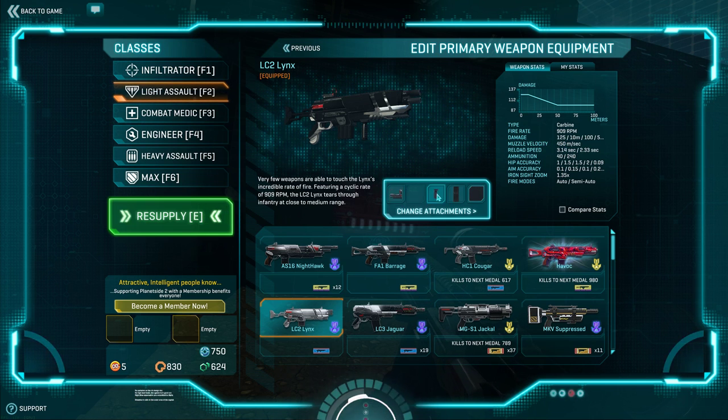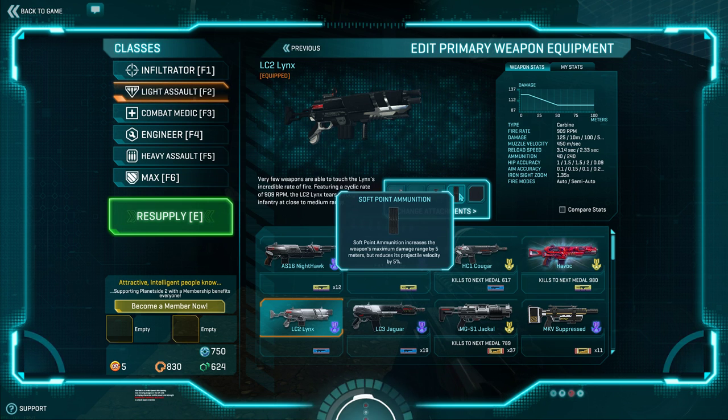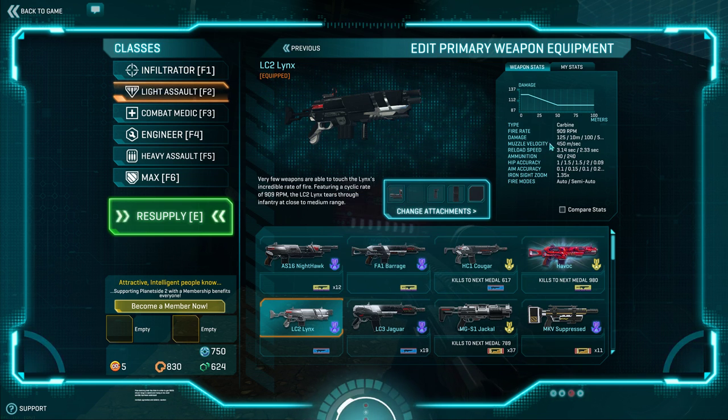At 450 meters per second the velocity is on the low side, and it gets even lower when you equip soft point — which is mandatory on this weapon, since it extends the 4-headshot kill range out to 15 meters, meaning you'll be doing 125 damage (4 headshots) at 15 meters; after that it's 5 headshots. This is a very important attachment. Your projectile velocity going down by 5% isn't really going to hurt at 450 m/s for a close-range carbine.